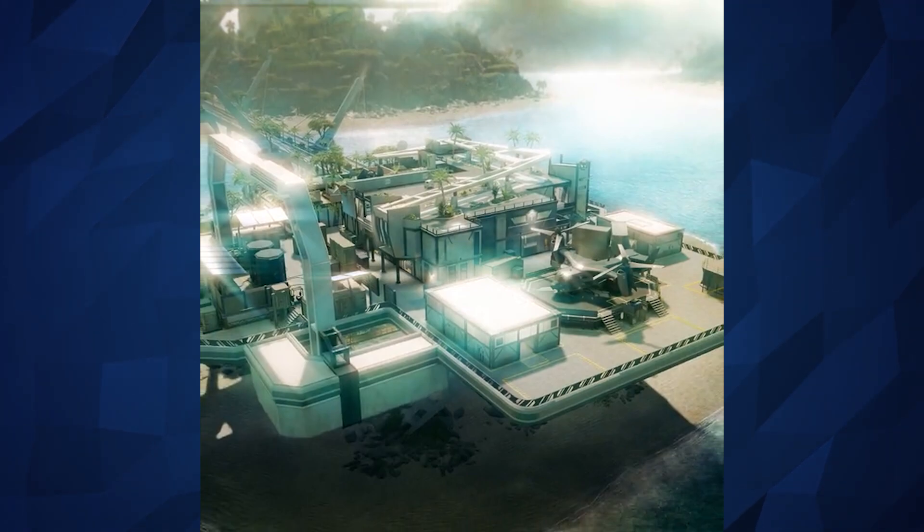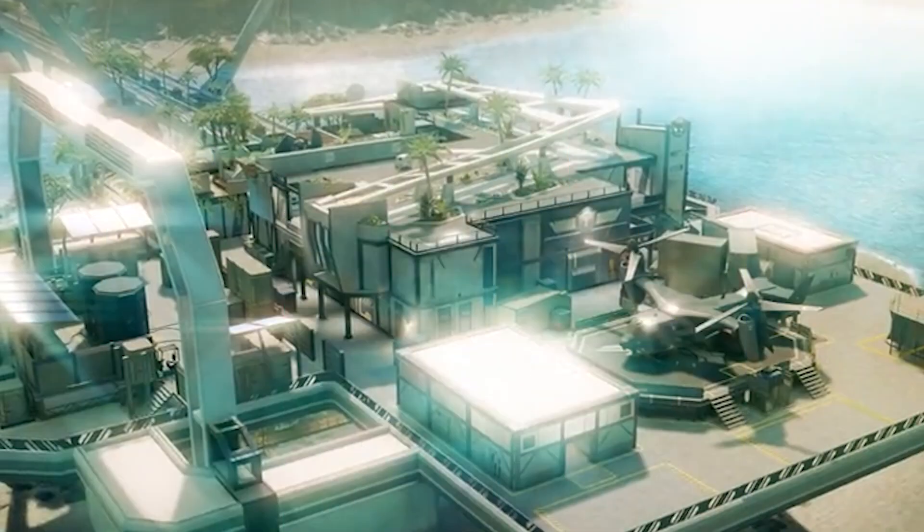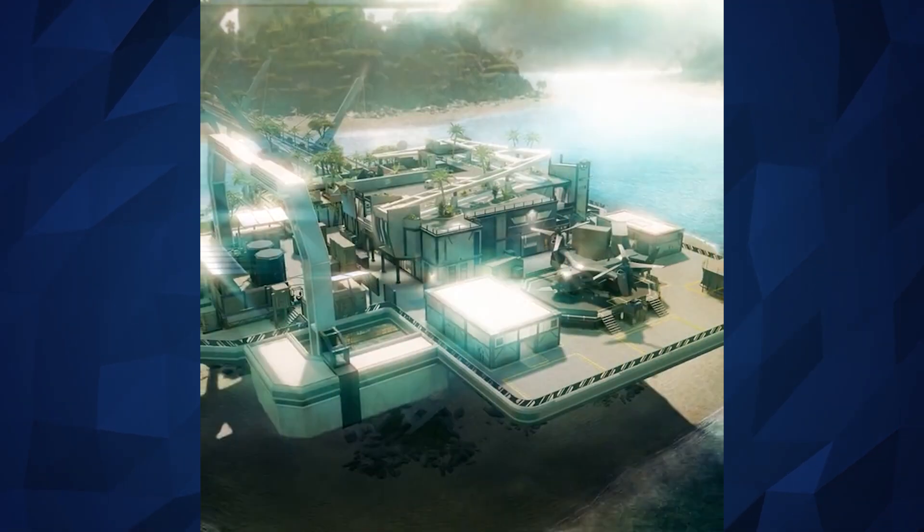The overall style actually kind of shouts Halo to me — the grey subdued colours, the angled stuff. This could easily be a UNSC base, and switch that vehicle out there for a Pelican and I think this would actually make a really good Halo map. If someone was to recreate this in Forge in Halo someday, I could see this working out.